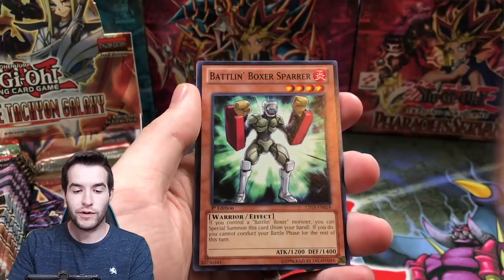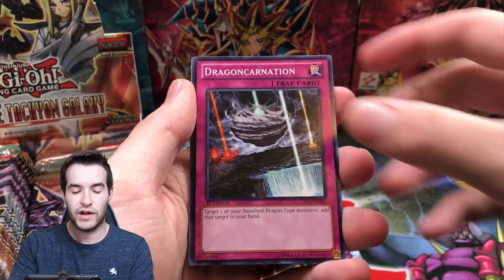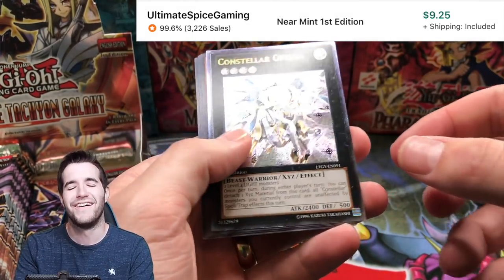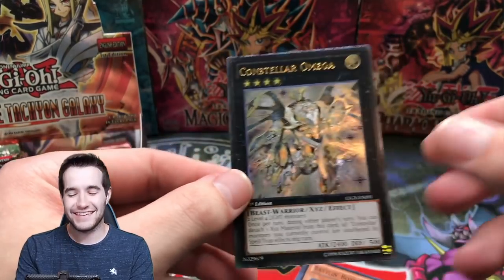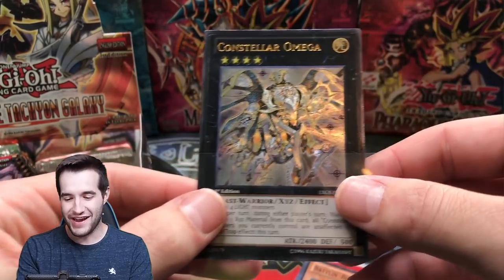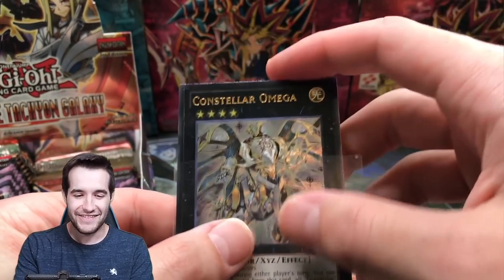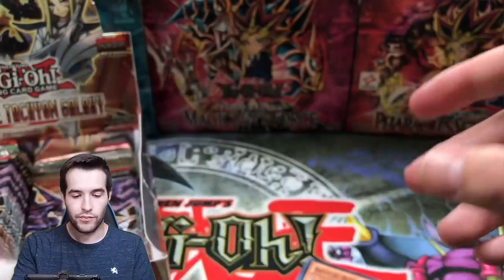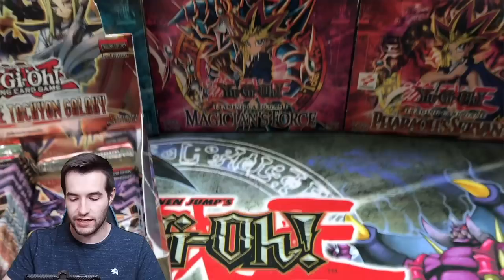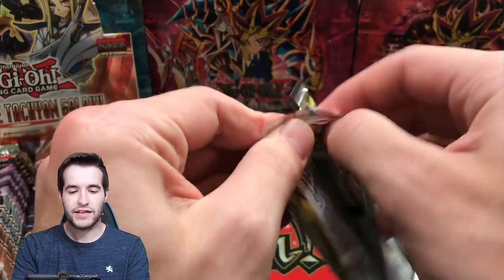Let's try another Lord of Tachyon — one of the dragon rulers is like three or four dollars and the rest are still pretty good for being banned. Spar Dragon, Carnation, Number 69 — look what it is: the Constellar Omega! The one we always pull — the ultimate rare. We'll take it though. The XYZ ultimate rares do look very nice, we'll give them that, even if it is Constellar Omega again.